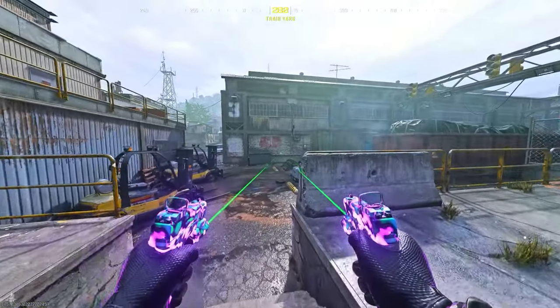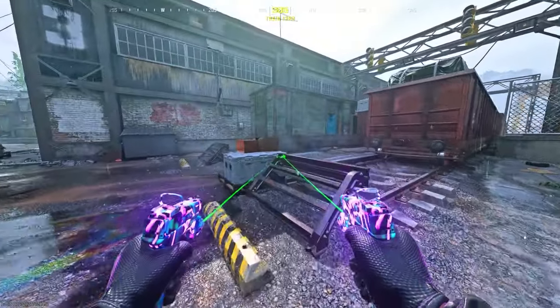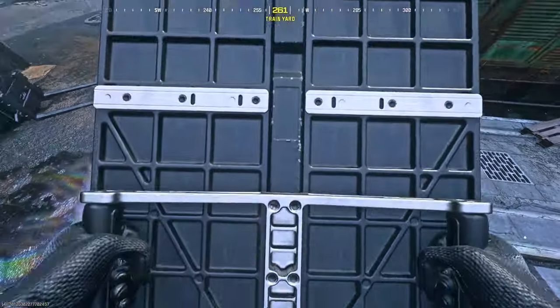To do this glitch on Underpass, make your way to my location where these trains and rail tracks are. All you want to do is place down a barricade on top of these boxes, as you see.